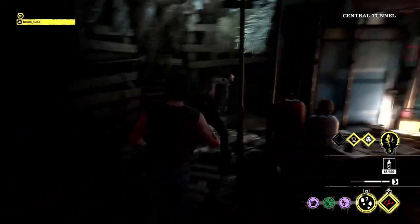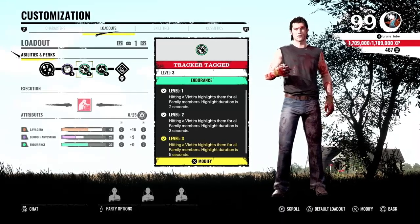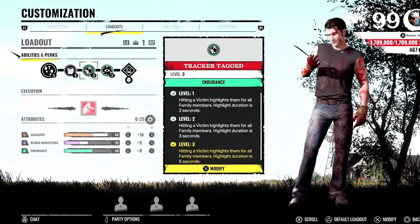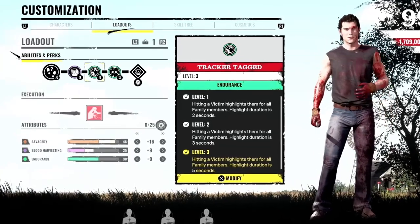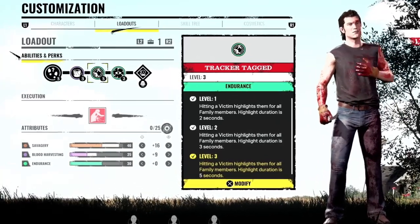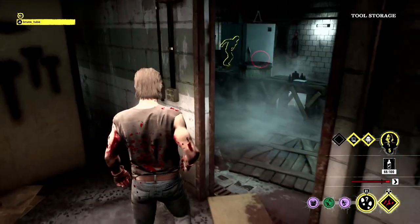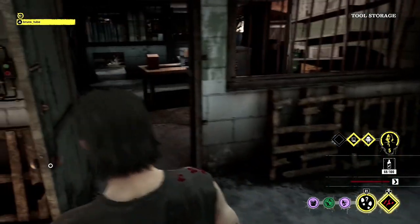Here's a video I thought was worth posting, and it's about the value of the perk Track Attack. I absolutely love this perk. If you've got it on level 3, hitting a victim highlights them for all family members. The highlight duration is 5 seconds. You might not kill them because maybe you run out of stamina, but this might just highlight them for your team. If your team is nearby and you're not on comp, this is very good for solo queue. Very, very good — I definitely recommend this one.